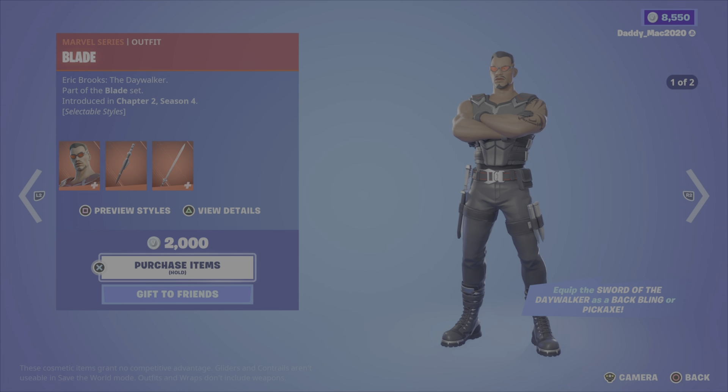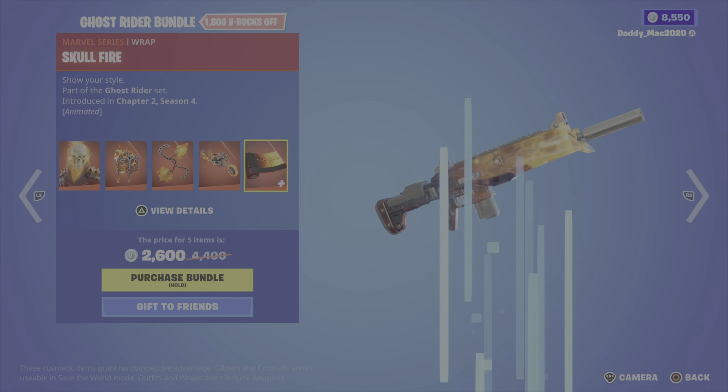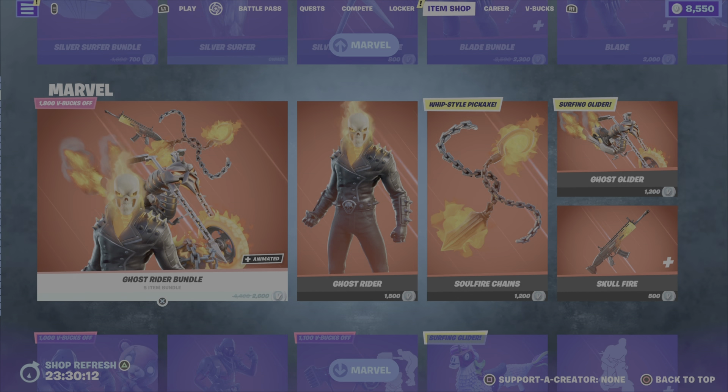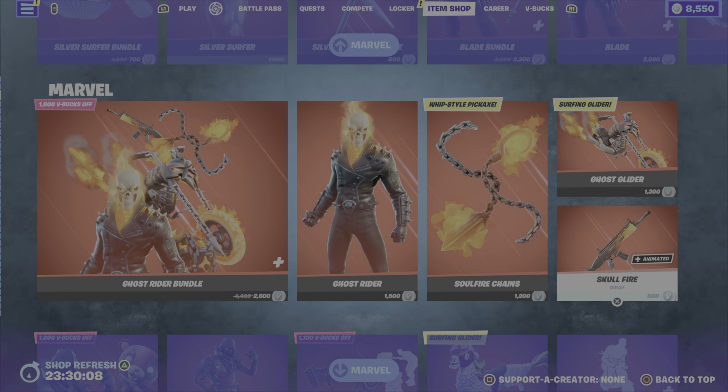Next up, the Ghost Rider bundle. Ghost Rider was introduced in Chapter 2 Season 4 — got this cool flaming skull. You also have the Infernal Chain back bling, the Soul Fire Chains pickaxe, the Ghost Glider — a pretty cool glider no doubt — and the Skull Fire animated wrap. 2,600 V-Bucks for the bundle, otherwise you get the outfit with the back bling, the pickaxe, the wrap, or the glider on their own.